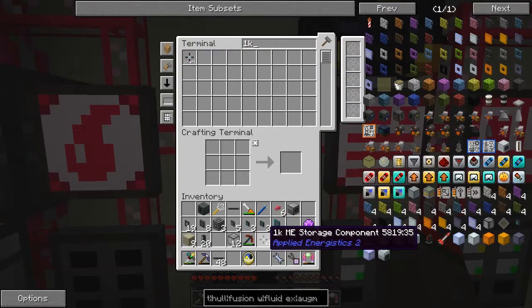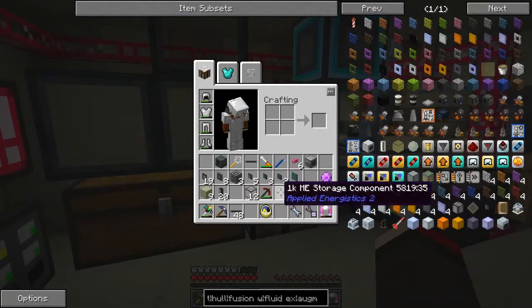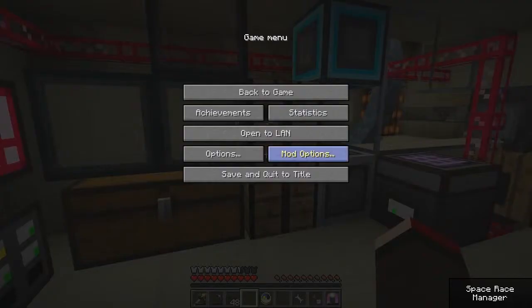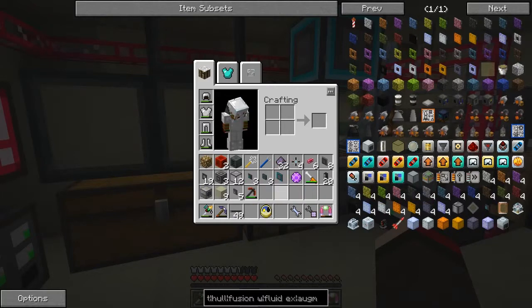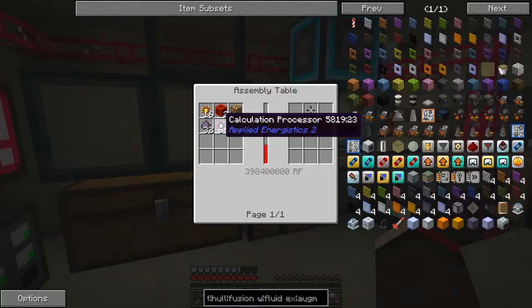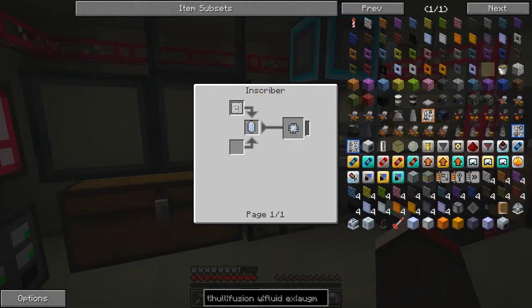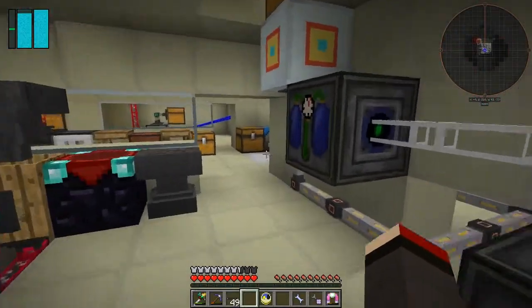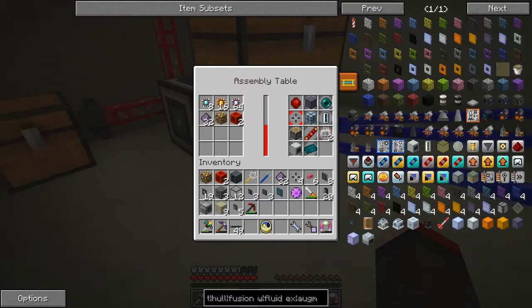What's also happening is in the 1k storage - let's have a look at the recipe for this. We're using quite a lot of calculation processors. The recipe for those is calculation printed circuits, and the recipe for that is pure certus quartz crystal, so we're actually using these very fast.